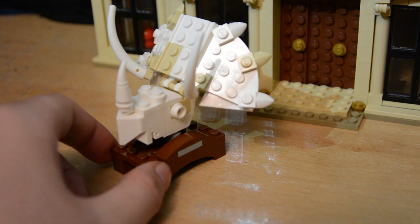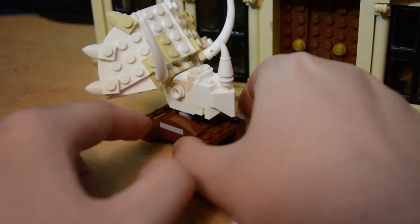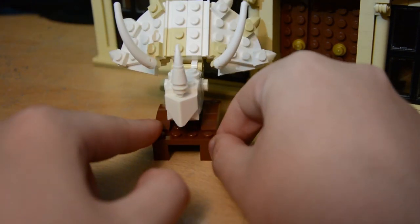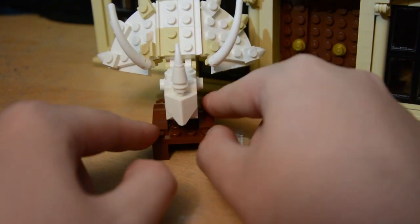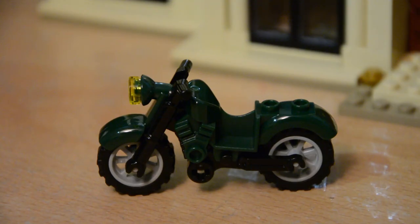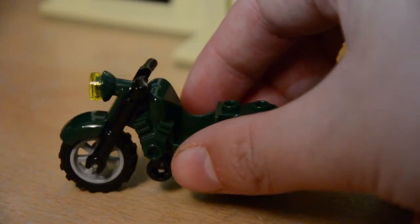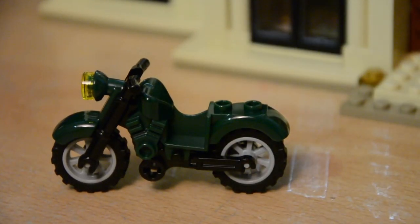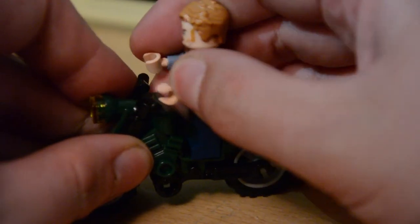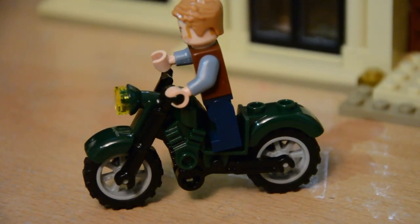To round out the review, there are some smaller elements: a nice Ceratopsian skull that can be displayed inside, and Owen's motorbike — the same bike from the Raptor Rampage set — with spinning wheels. You can sit Owen Grady on the bike and have him go riding with the Raptor squad.